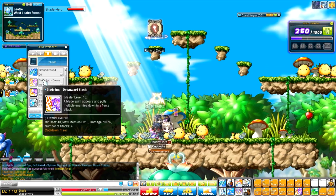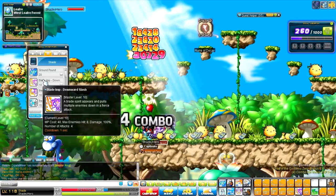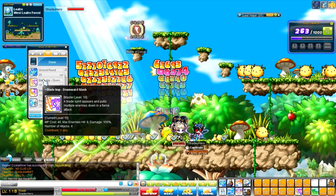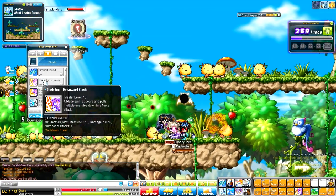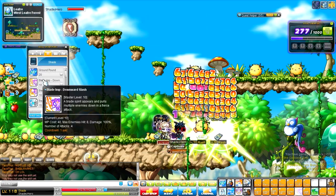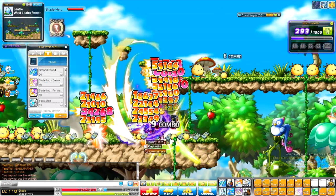And then we have Blade Imp. It's over a 10 second cooldown at the first level, and it goes down to 1 second. What's interesting about this, and why I use it still at this job, is that it brings enemies down from other platforms. It's really awesome and can be very, very useful.